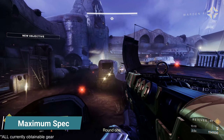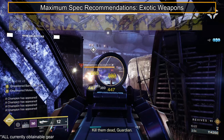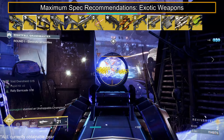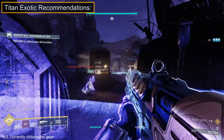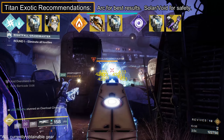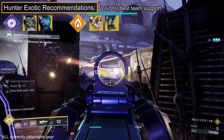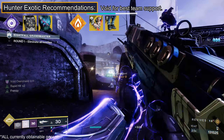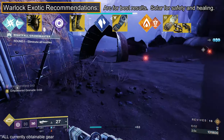On to maximum spec, going under the assumption you own every expansion and all currently obtainable gear. Top exotic weapon contenders are Witherhorde for quick debuffs and DPS, Divinity to easily focus champions and mini-bosses, and Gjallarhorn to further maximize Rocket DPS. For exotic armor, Titans: Cuirass and Loreley are worth considering, but Heart is still preferred for ability spam. Hunters: try out Omnioculus for more invis and debuff uptime, Gyrfalcon's Hauberk for Void debuff spam, Caliban's Hand for Solar add clear, or Star-Eater Scales to further buff your supers. Warlocks: Necrotic Grip with Osteo Striga or Thorn can work for add clear, or opt for Stasis with Osmiomancy Gloves.